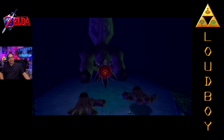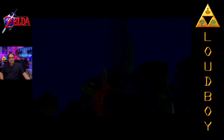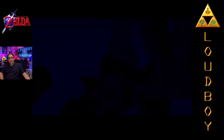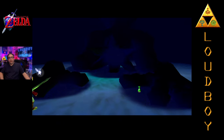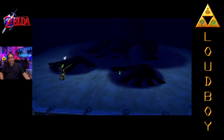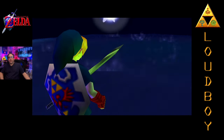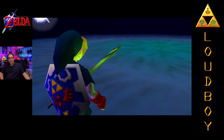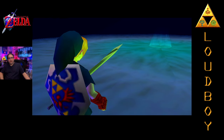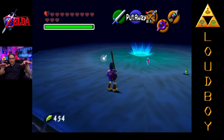I found that method works best. Hit the hands, do the best you can with your arrows. Z-target them — don't Z-target them if you can't. But you can shoot arrows blindly, or you can use your Lens of Truth, or if you slash — slash and burn — because you know he's going to be coming between his two hands coming at you.